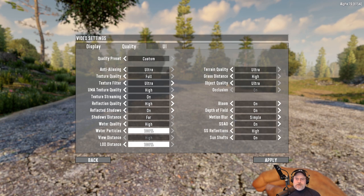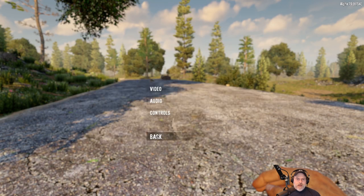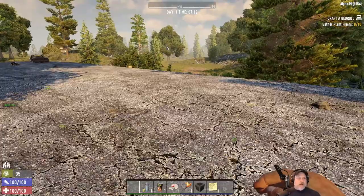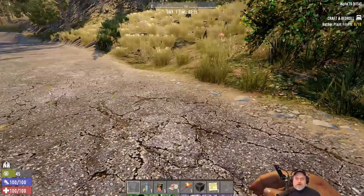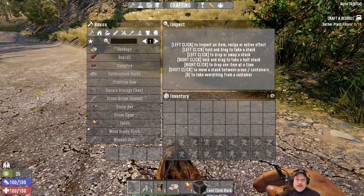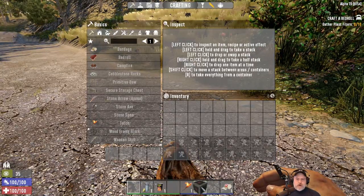Motion blur is turned on and I cannot stand motion blur, so let's go to video quality and turn that off. If we notice frame issues we'll start dumbing some of this down. Dynamic resolution mode — let's turn that on and try it. Right now frames are at 60, looking good. I also turned the UI scale down to 80, the lowest setting, just so we have a little more screen space.